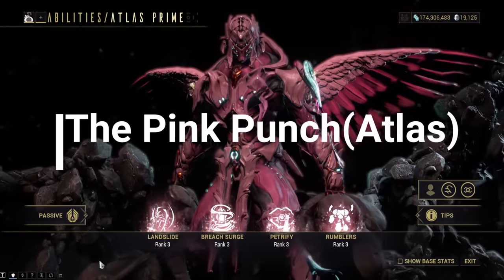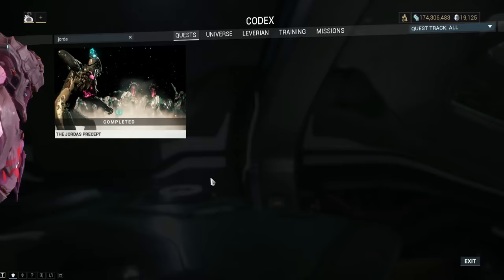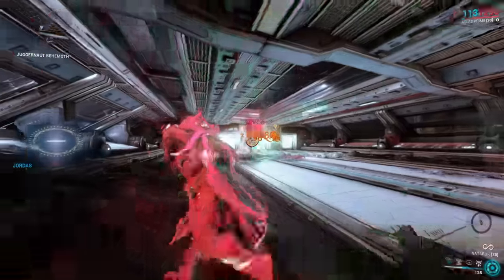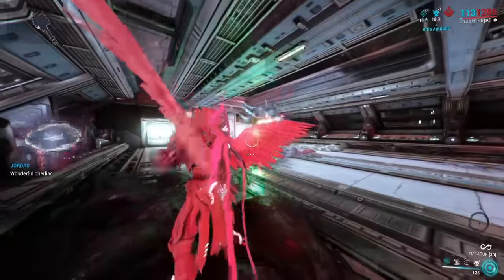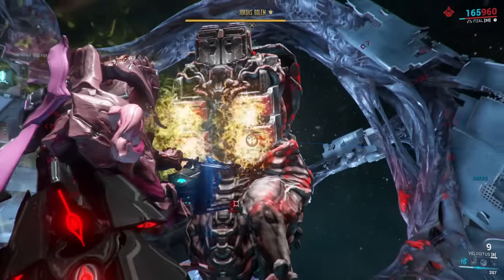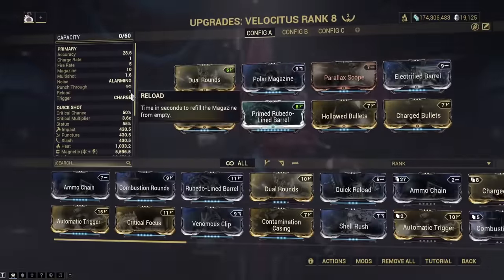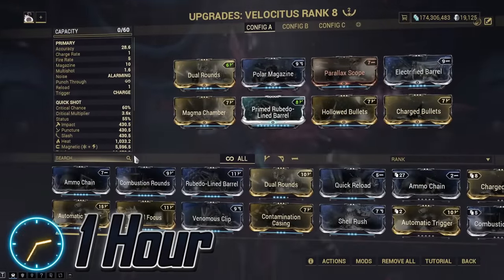Atlas — the Pink Punch — his main blueprint is acquired through the Jordas Precept. His parts are then acquired through the Jordas Golem Archwing Assassination, which unlocks after completing the Jordas Precept. You will need an Archwing and a half-decent Arch Gun; we recommend using the Velocitae. If you already have these items, it shouldn't take more than an hour to farm Atlas.